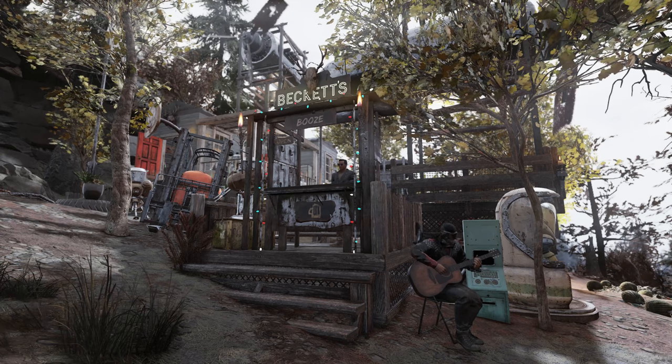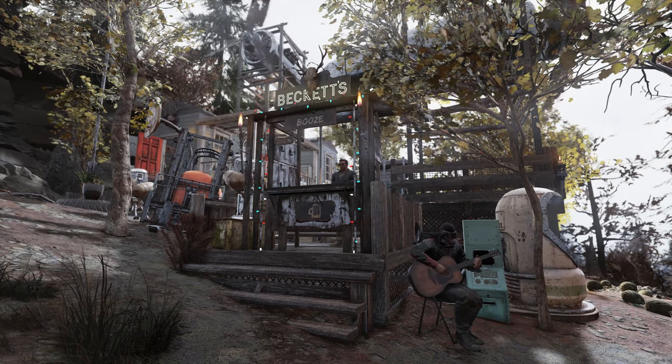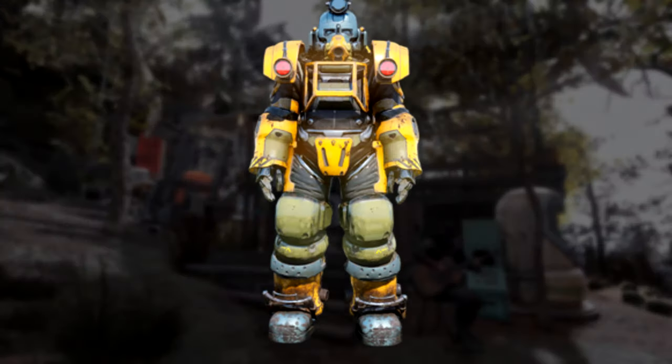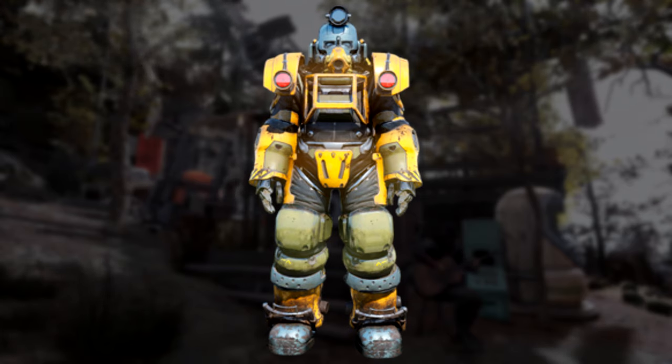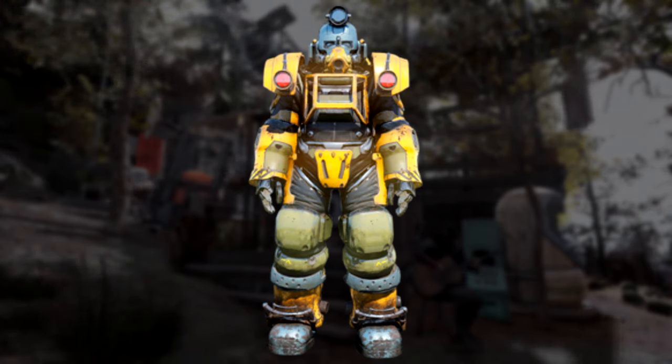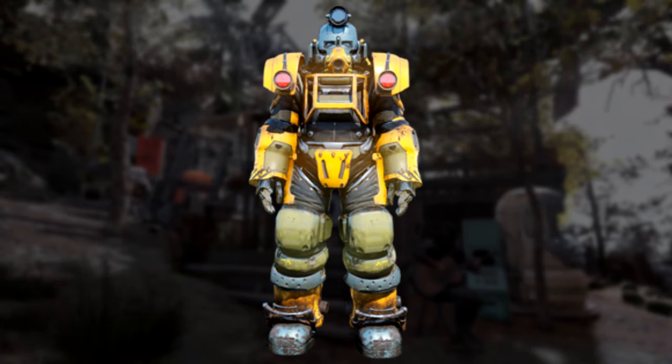Let's start off by going over a few things that aren't necessarily mandatory for this to work, but they're going to make what we're doing infinitely more efficient. Starting off with the Excavator Power Armor — this is still in my eyes the best power armor in the game. It provides more than enough defense, 100 extra carrying capacity, and it makes you mine more ore, which is very important for getting lead.